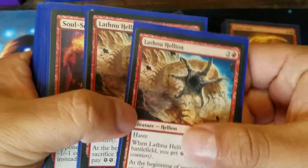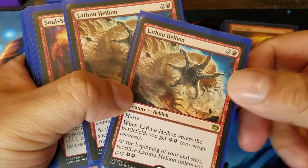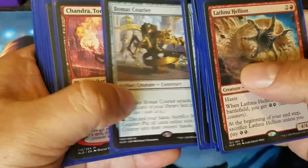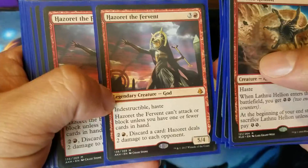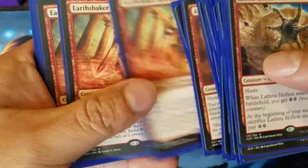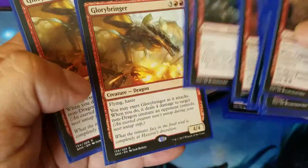Lastly, thanks for mentioning Hellion again, so I'm going to throw him in there. Soulscar Mage, Bomat Courier, Chandra. This isn't in any order, so it's just how I put them in there. Hazeret, Crasher, Khenra, 1 Kari Zev, Nest Robber, and Glorybringer.